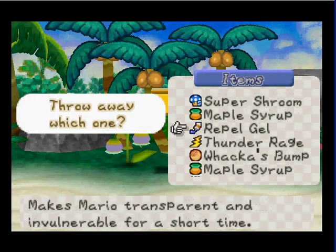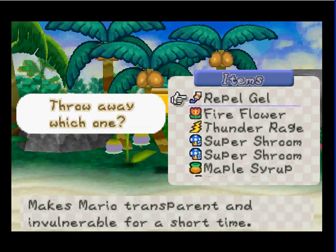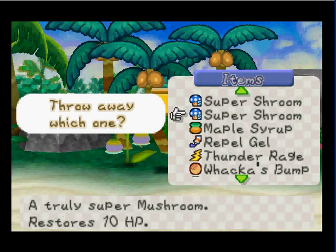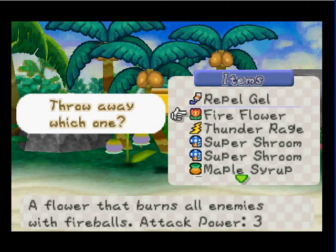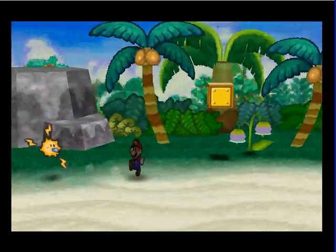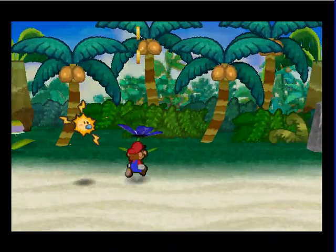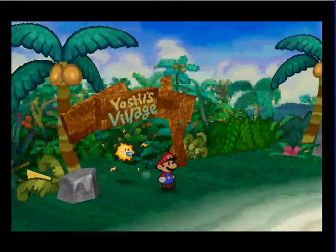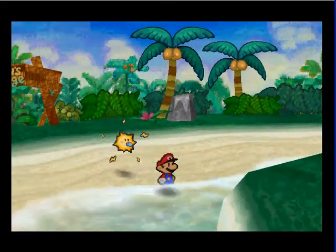At least I do. Let's get rid of... do we have any Honey Syrups? No? Fire Flower. Alright, now we can go. I just wanted to show those. I'm not gonna bother with the coins. And here we have Yoshi's Island.